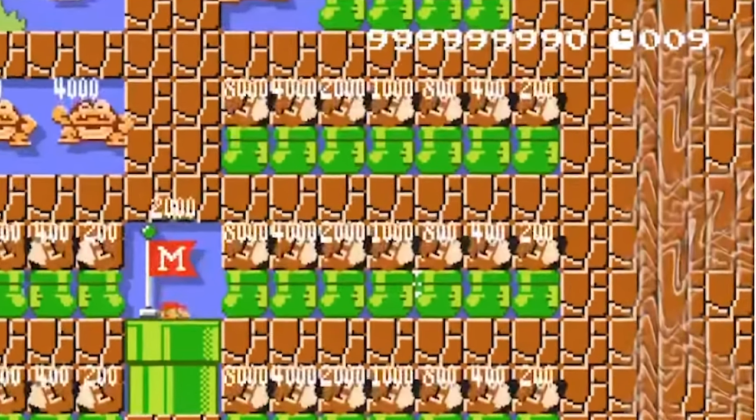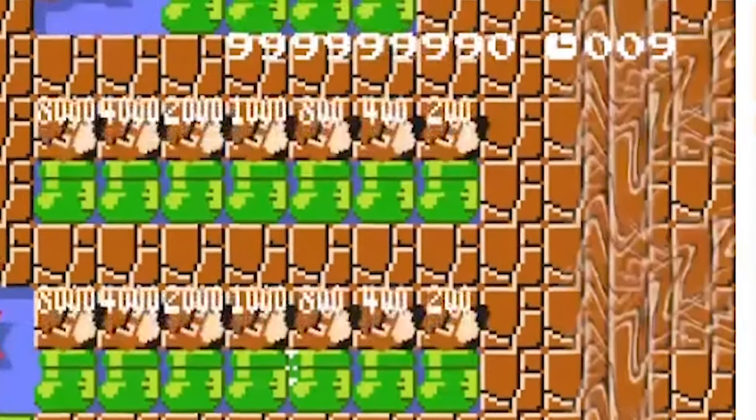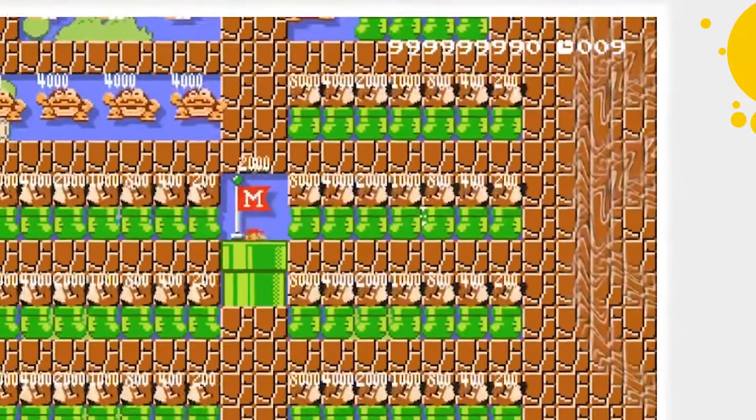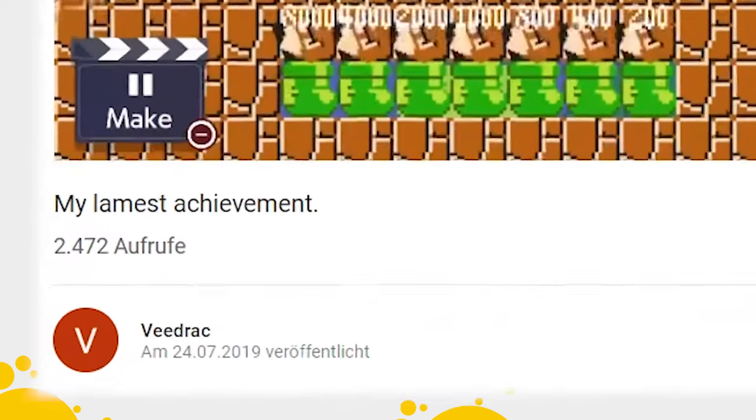Watch now how vtrack used this design to reach the perfect and absolute highest high score in Super Mario Maker 2 for the very first time in human history. The race is over — we now know the definitive answer. The highest high score in Super Mario Maker 2 is 999,999,990, and it was, as far as I can tell, first achieved by vtrack on the 24th of July 2019 in his legendary video, "My Lamest Achievement Ever."